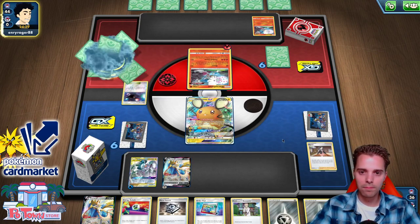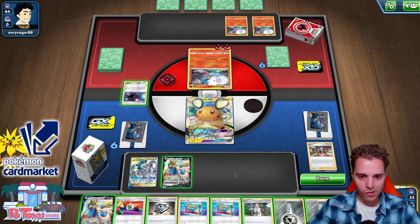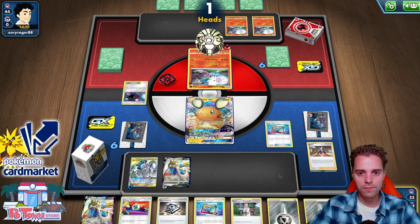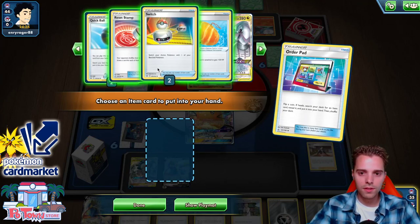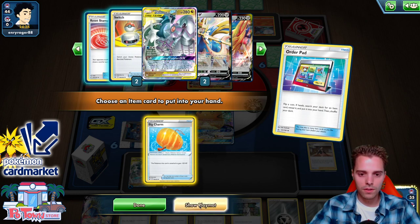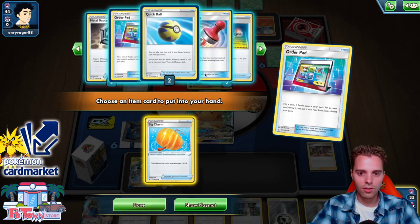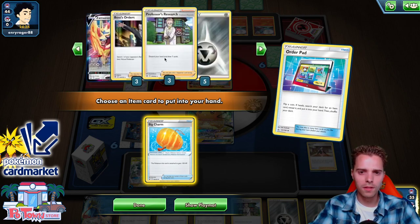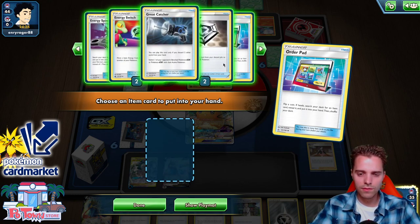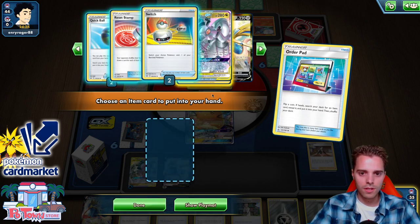We also have a Reset Stamp which can help out. Another Blacephalon pops up — hopefully it whiffs on Welder. What we need is a lot of stuff — attach Metal Saucer, Research. The Order Pad works finally! We can get the Switch or the Big Charm. Attachment, Retreat, Metal Saucer. The Big Charm is definitely gonna be key here to survive. Only one in there. If we attach and get a Switch — Metal Saucers are way too good. I'm gonna take that Big Charm for sure.